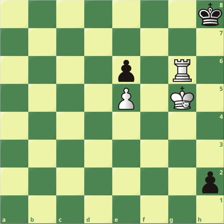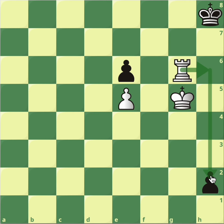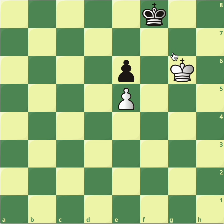The move is king to g5. Boom! It's an incredible move. You are threatening rook h6 winning the pawn, and if black does promote now you still have rook h6 check. Black is forced to swap pieces and after take take you're closer to the black pawn and you're taking it no matter what.